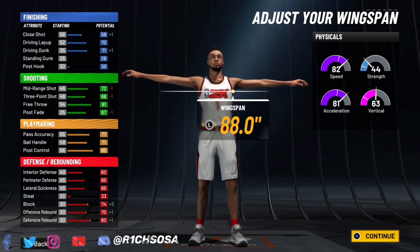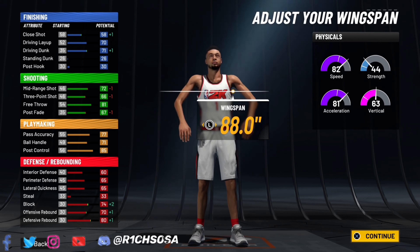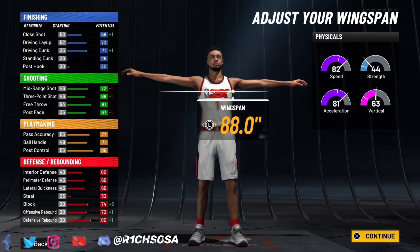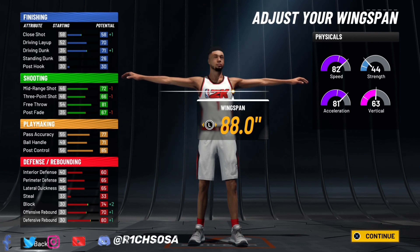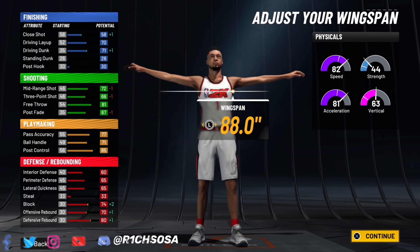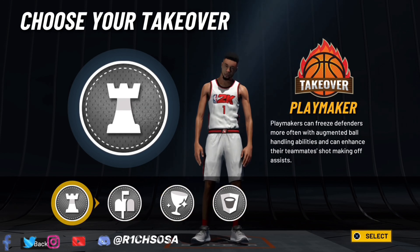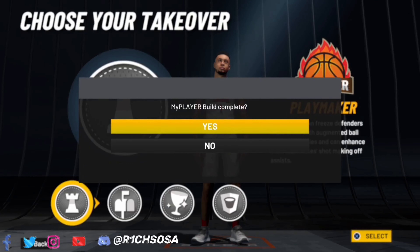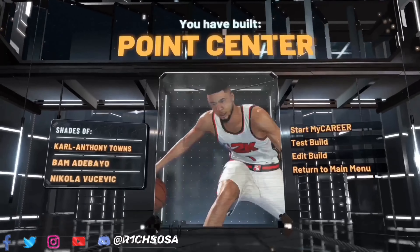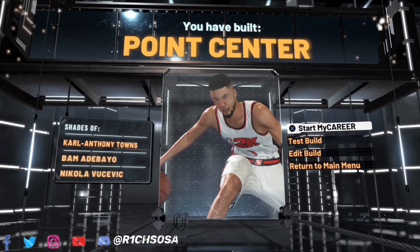With the 88.0 wingspan we're looking pretty solid all around. Out of all three builds, I want to know in the comments which one is personally the most rare and which one has the best name. For the takeovers, you can break ankles and speed boost with the playmaking, and we have the post scoring, rim protecting, and glass cleaning options — I'll leave that up to y'all. And together we have made the Point Center build. Thank you God for this opportunity, thank God and Rich out.